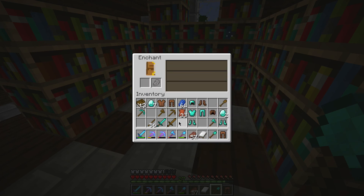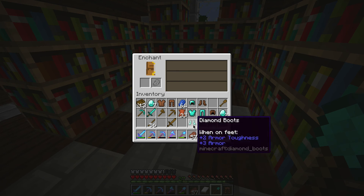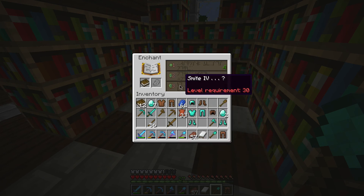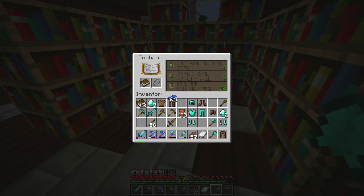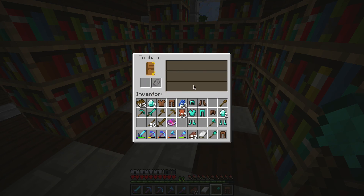We've got Unbreaking III on our sword, Unbreaking III on that — so that's going to be Unbreaking III on all our tools. What about our book? I'm not ready just yet, so let's do another enchant.